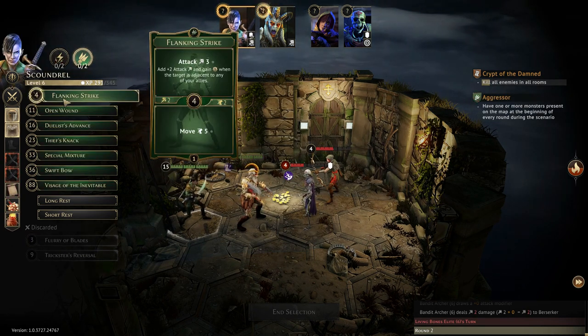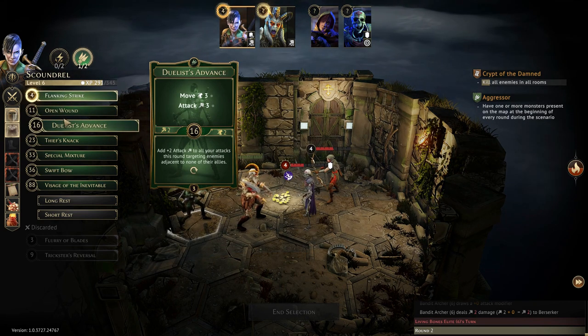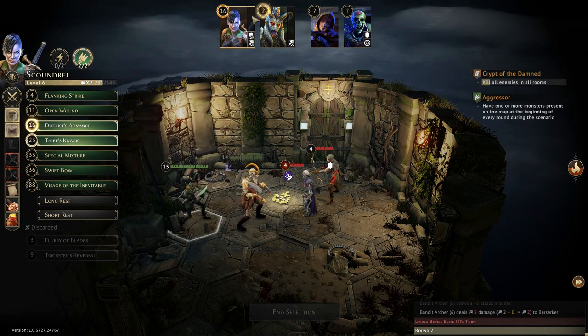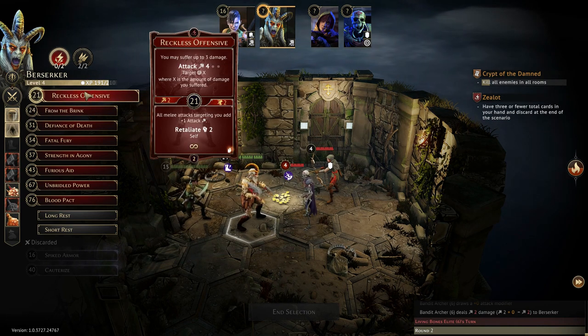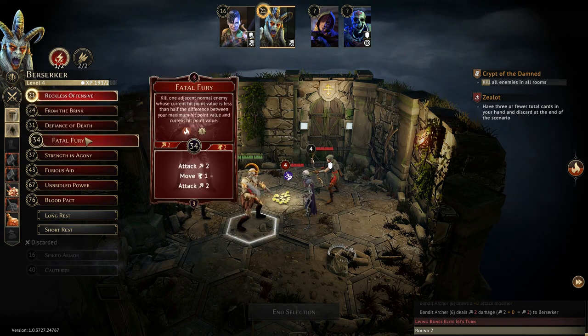The berserker has a wound, so he'll be stuck. But luckily he's right against the elite skeleton. The berserker obviously needs to absorb the hits — you need a tank, especially when you have multiple people on your team. It'd be great if you could take out that elite skeleton. I think the skeleton's going down, actually — I have a fair bit of firepower coming at him.